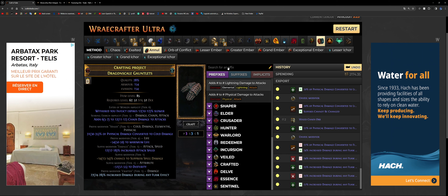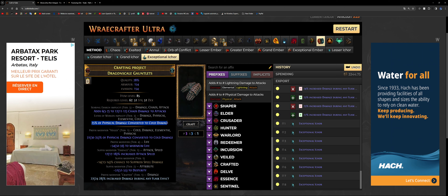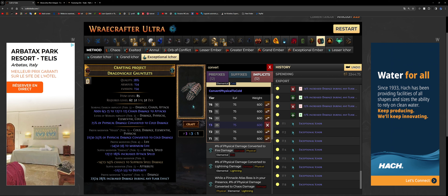Finally, the last step is rolling your implicits. The best implicit for the Eater of Worlds — the blue influence — is physical damage converted to cold, for a total of 60%. The best Searing Exarch implicit is either attack speed or gain one rage per number of seconds. I'm going to go for the exceptional Ichor and roll until I hit physical damage converted to cold, just like I did right now. As you can see, the exceptional is tier 3. However, 25% plus 31% equals only 56%, which is not 60%. So how do I get to 60%?